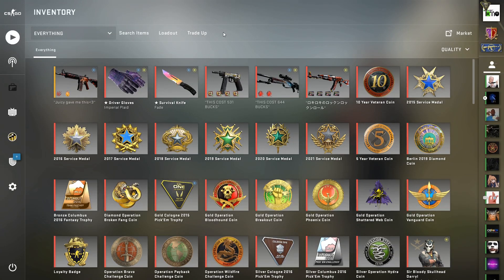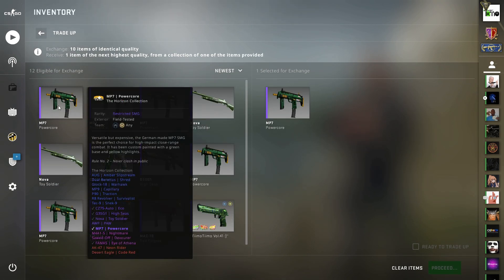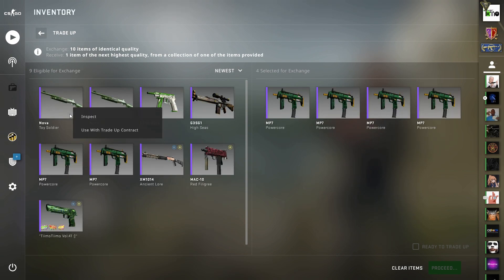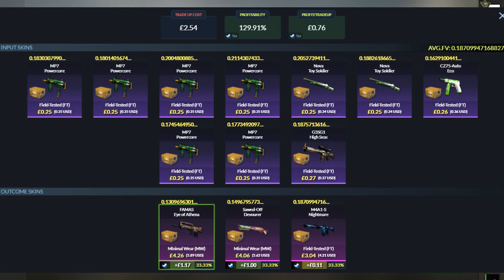Let's roll another one of these. This is the same setup as before — the floats have changed ever so slightly but it's very similar, just below 0.1875 average float over all 10 field tested input skins. I do appreciate that these skins are not readily available on the market, so you will have to put in a bit of time and effort to snipe some from the market and maybe set yourself a few buy orders. I got all of this together in a couple of days with some snipes and buy orders running while I was live on stream, out of the house, or sleeping — but the floats are definitely achievable with a bit of effort.